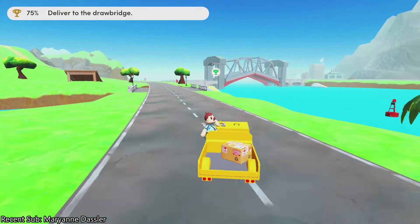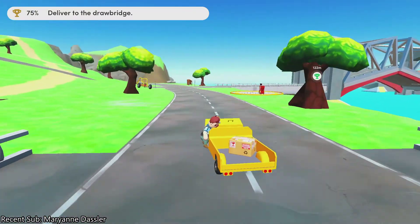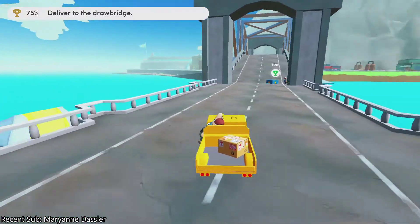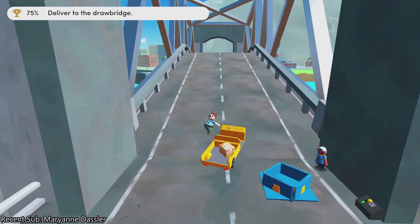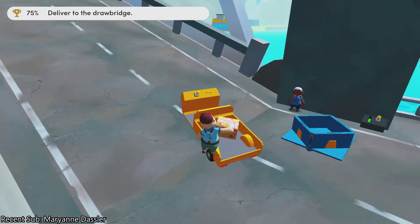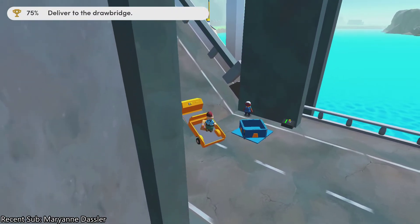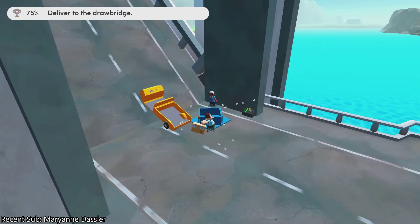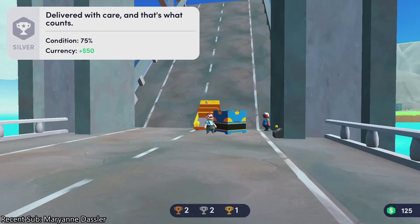Oh, I think we probably go fast here. All right, let's get this thing delivered. All good to go. What - double jump? We have to connect to it, guys, come on. There we go. We only got a silver for that.